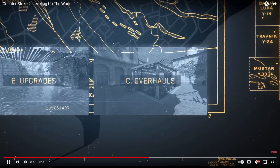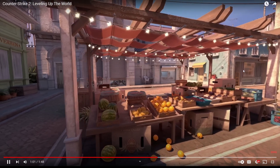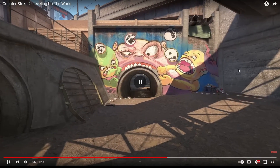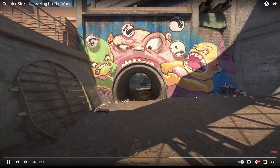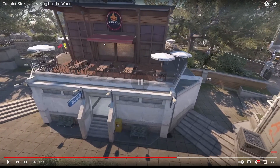And finally, overhauls. I think this is Italy, and I've never seen the map look this good. The oldest maps have been fully rebuilt from the ground up, leveraging all of the Source 2 tools and rendering features. Look at Overpass - Monster looks insane. There are so many more details and everything looks way better. And then here's mid - wow, just look at the difference and how good it looks.